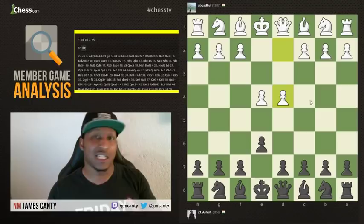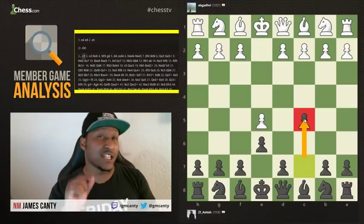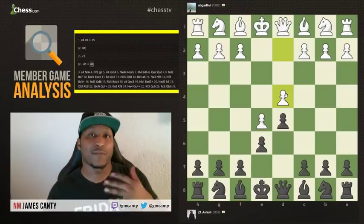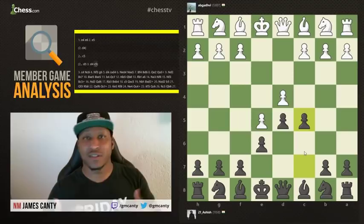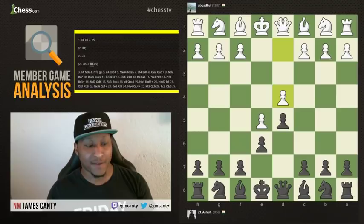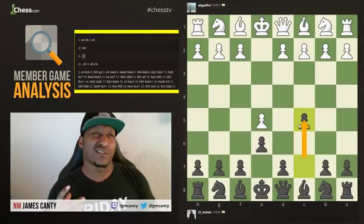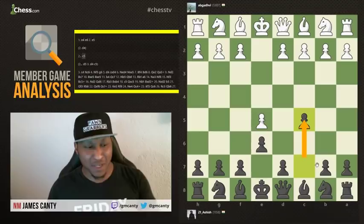After E5, C5 was played — a very interesting move that could also transpose after D5, then D4, into the French Advance variation where black now plays C5. That leads us to our first point: C5 is a good move, but when you find a good move, look for a better one. You want to strike in the center. C5 is not technically a center move — it's just a bit off center.